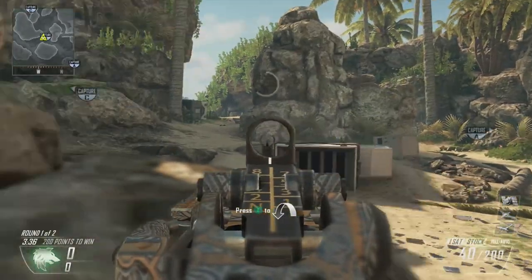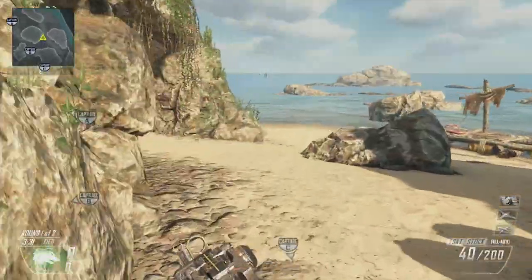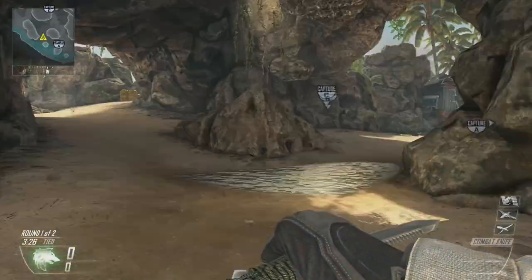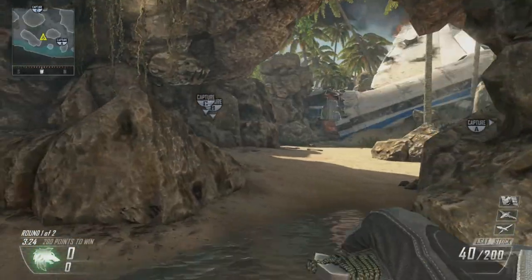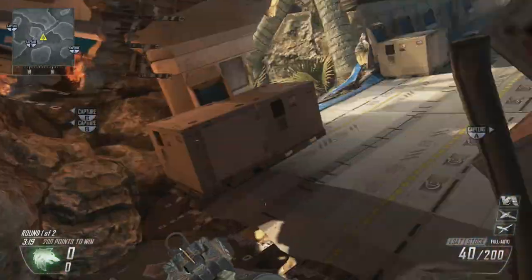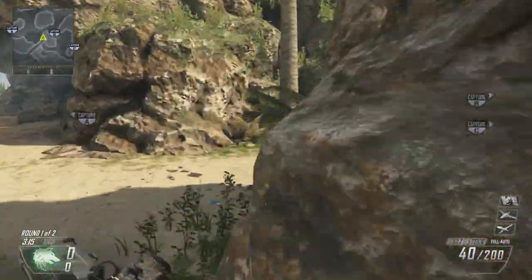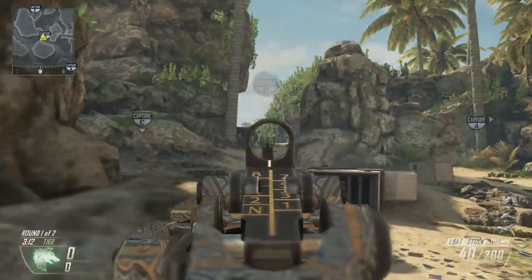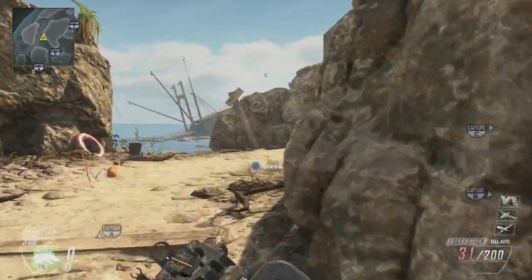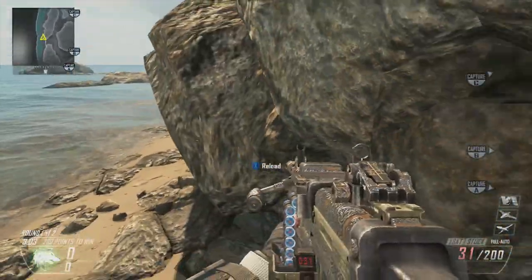Try and protect yourself from snipers. If you spawn on the A side, do basically the same thing we did from the C side — get some kills by the B flag, cap the B flag, or catch people coming from here and go to the attack insert spot. Once you get your kills or capture kills, if you want to cap it then cap it, then go to the attack insert spot and pre-aim right here.